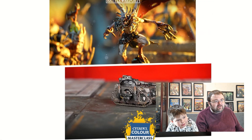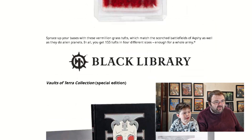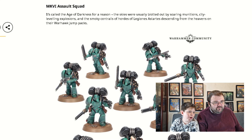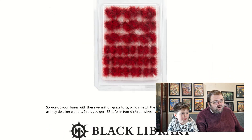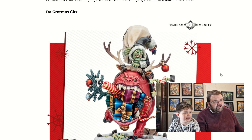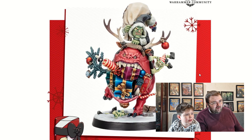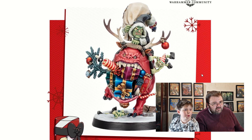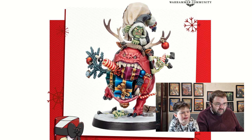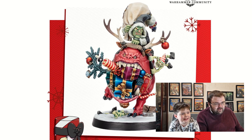So what do you like out of this week's releases? What is your favourite? Beaky peaky! I thought you might say that. Or the red gobbo? The Grotmas Gitz — yeah exactly. December only though and he'll be gone. Oh! But we should get him, shouldn't we? I do quite want him. We've already got the red gobbo, haven't we? I do want him.